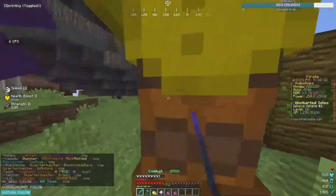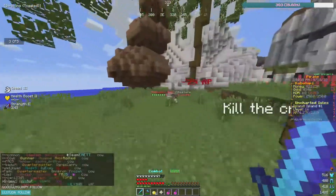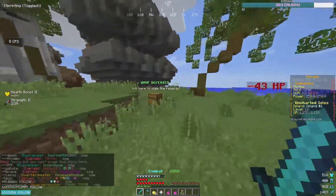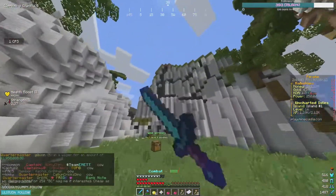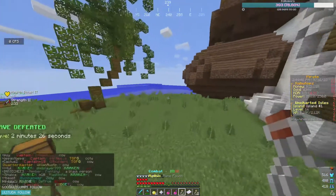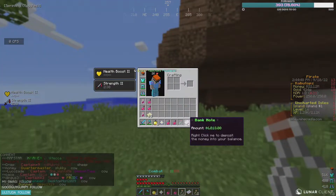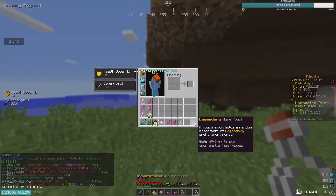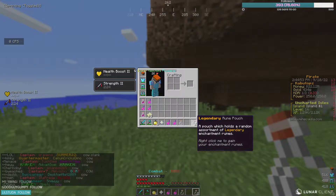All you guys are going to do is head east once you get to the expeditions area, all the way past the coliseum — we're all the way here in this eastern corner. If you guys look at this right now it's lagging horribly, but look at that — we just got two rune pouches which sell for about 50k each, so that's already 100k.